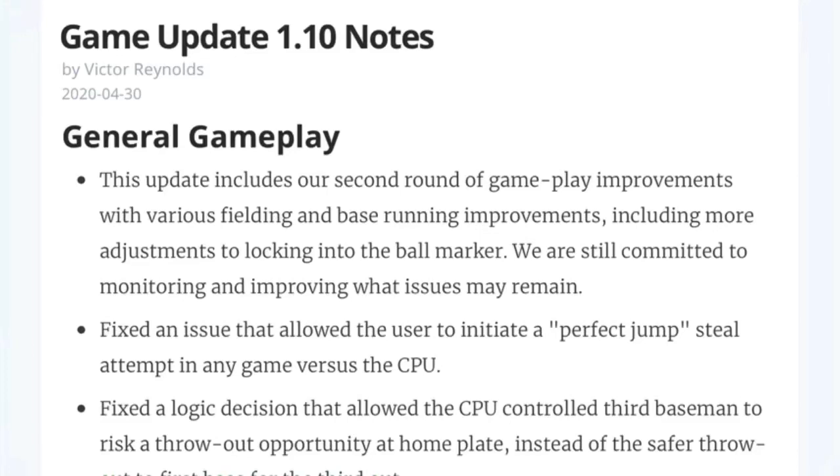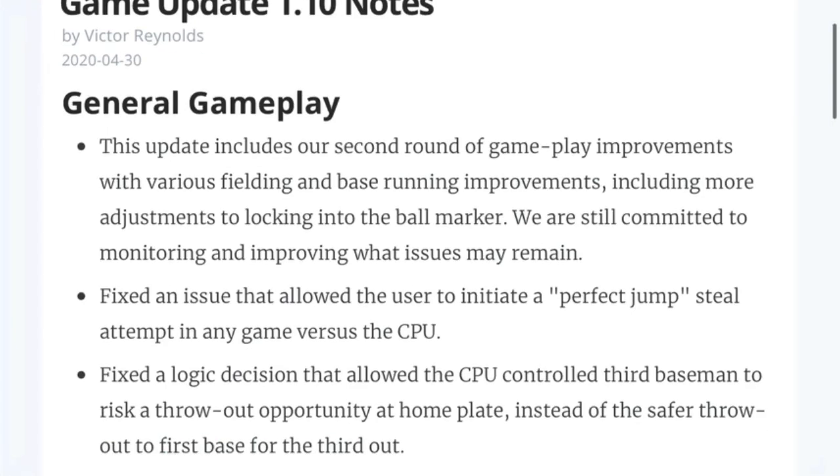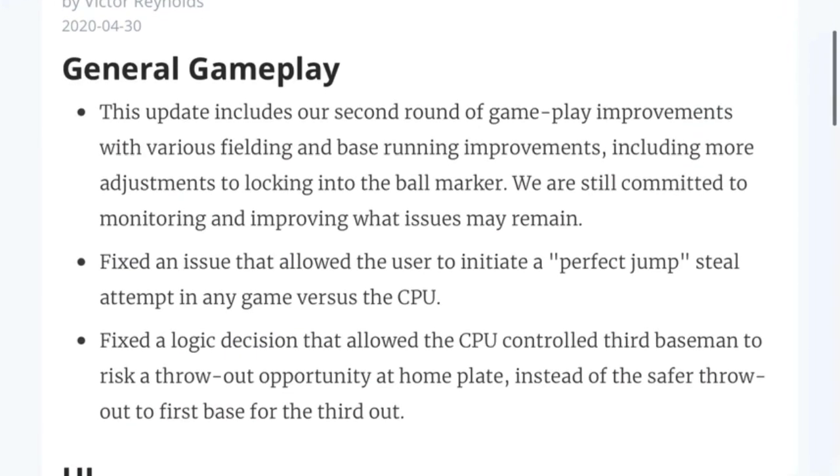Hey, what's going on everybody? Welcome back to the channel. In another patch notes video today, we get game update patch notes 1.10. These are just the patch notes to keep you guys informed. Like and subscribe if this is helpful for you. We break down every card that comes into the game, so we got a big video today for the third inning program that's coming out. We got Shane Victorino and Brian Roberts for sure as the ones they've released. But here are the patch notes — it's kind of a big one.